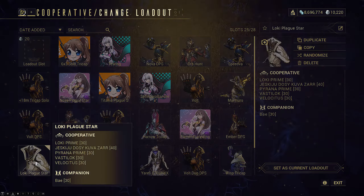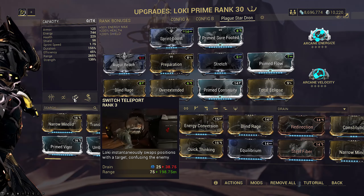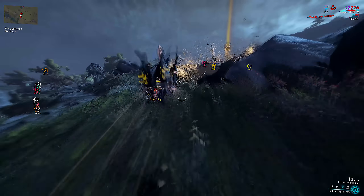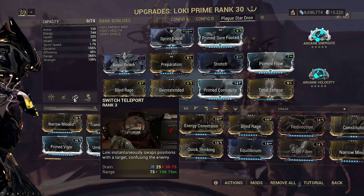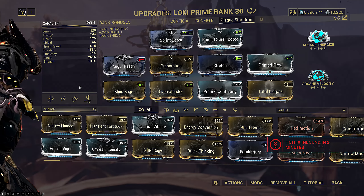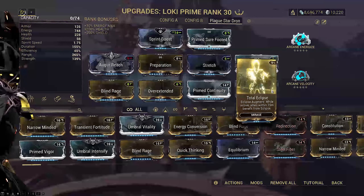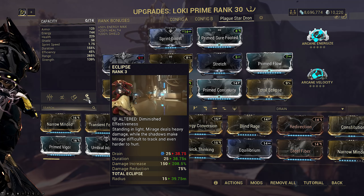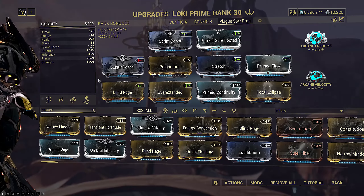Next is Loki. He's essentially a gimped Nova whose only purpose is to switch teleport the drone in Stage 3 and possibly buff your team. The switch teleport is done by placing a decoy far ahead, TPing to it, then switch TPing with the drone, and repeating. It's easier to pull off than Nova's portals but constantly having to TP yourself back ahead makes it much slower than Nova. This particular Loki is a team buff build with Total Eclipse and some strength to help teammates during Stage 4. His abilities are cheap to cast so efficiency is completely dumped.